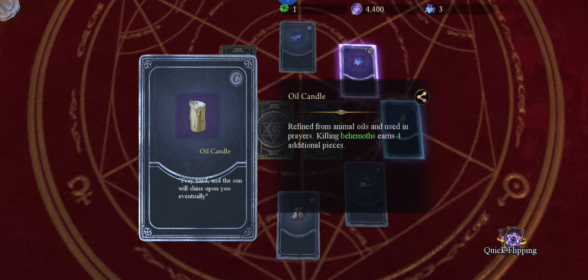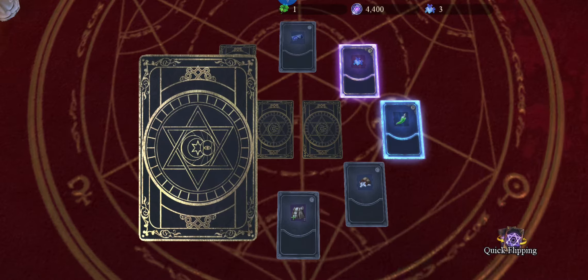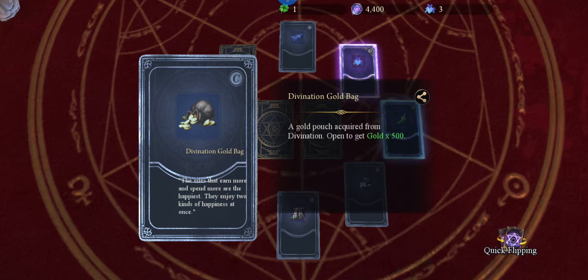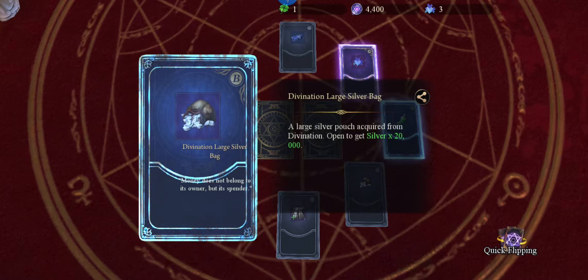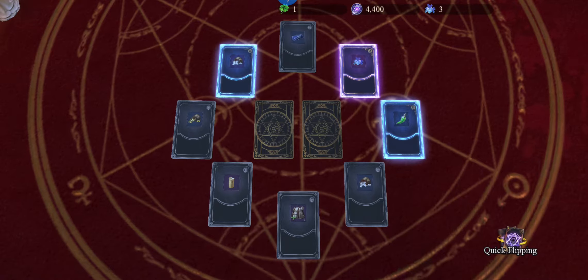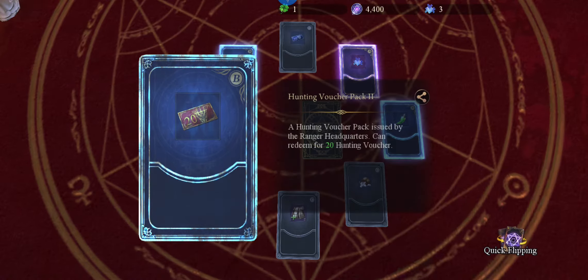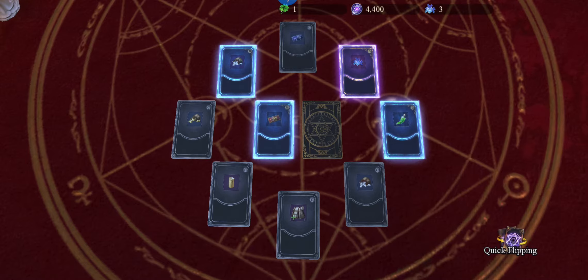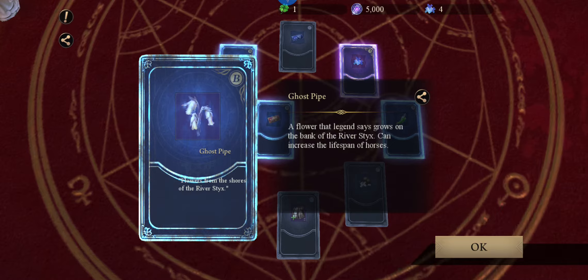Let's see what's on the other side. Voucher 2 - very, very useful. And ghost pipe, good for breathing.